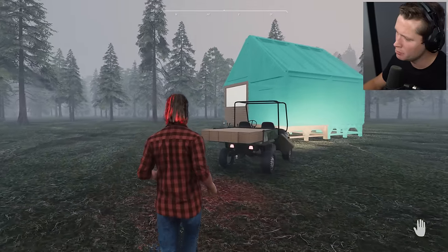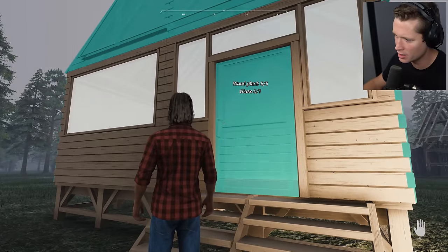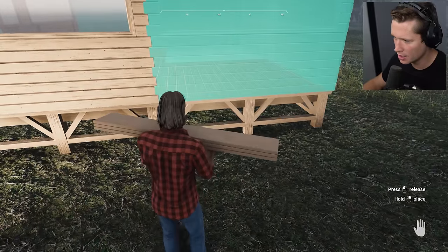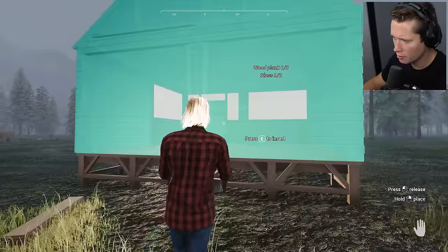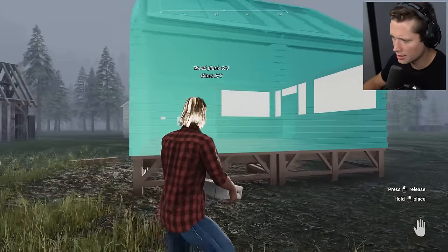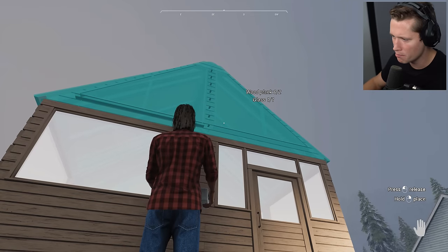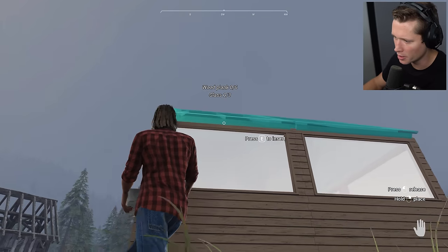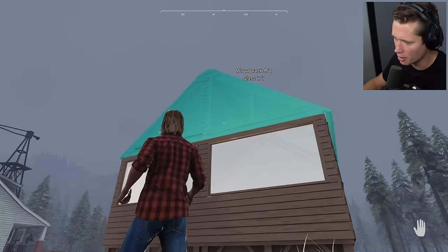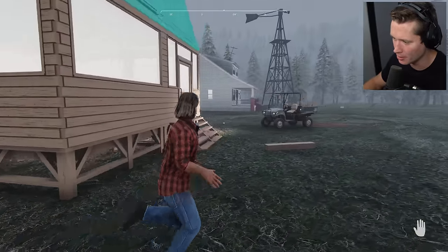7:54 AM — we got a foggy day ahead of us. We beat the sunrise and that's what I like to see. Things are really starting to come together. Our biggest thing is going to be finishing off these foundations, then we can start putting glass in. We've got a door here but we're gonna need glass for every roof piece, so we're going to have to go back into town. We need gas too, but we should have it done by noon.